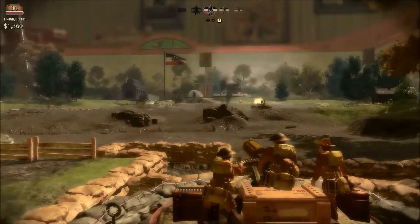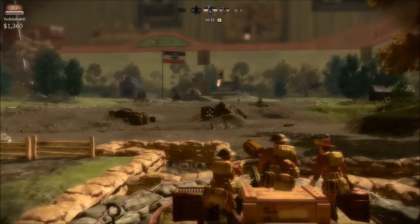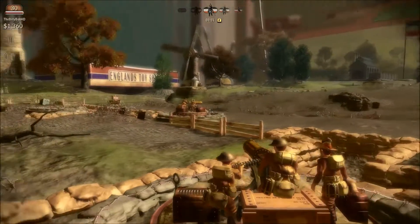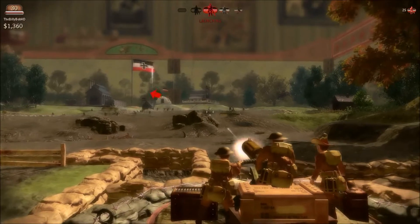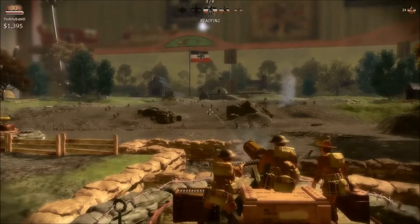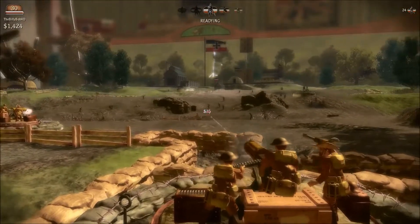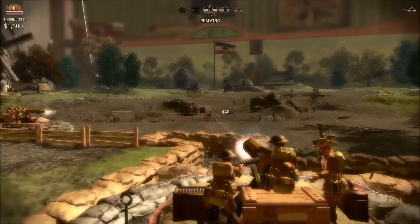Right now I've got two machine guns, you can also build mortars. This is sort of the first beginner level, and the Germans are charging me — this is the Battle of Ypres. The Germans are charging in different waves and it's up to me to stop them. I've also got one of my buddies over here on the left manning that machine gun tower.